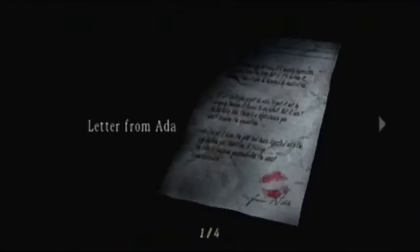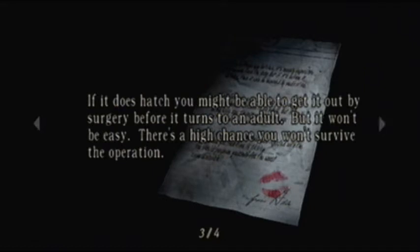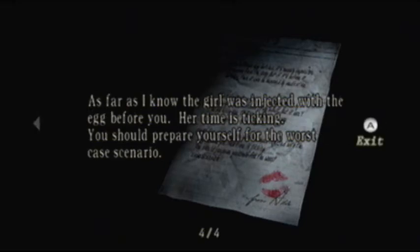Letter from Ada: Once a plaga egg hatches, it's nearly impossible to remove it from the body. But if it's before it hatches, it can be neutralized by medication. If it does hatch, you might be able to get it out by surgery before it turns into an adult, but it won't be easy — there's a high chance you won't survive. As far as I know, the girl who was injected with the egg before you, her time is ticking. You should prepare yourself for the worst case scenario. That would suck.